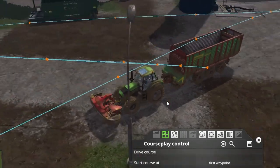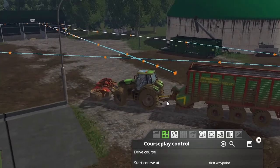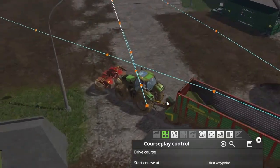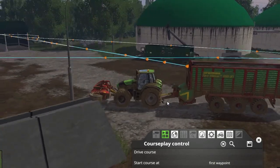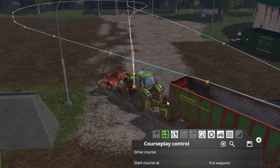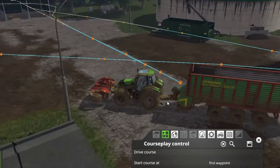I want to do a quick CoursePlay update for you guys. As you can see, we're on our North Brabant farm here at the BGA where our grass sell point is. If you've been watching the videos, you know I had some issues with this grass sell point and especially trying to automate the tipping into it.